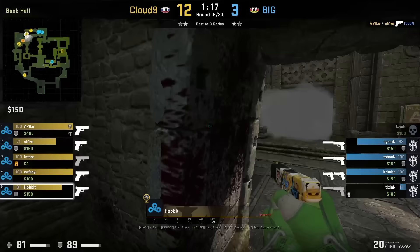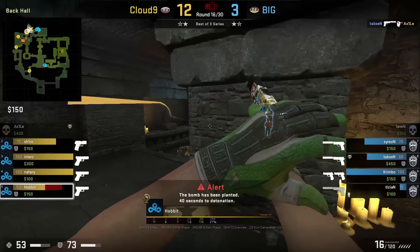If you watch Cloud9 on their T pistols, they'll always invest in decoys because they use them as fake flashes. As we see here, Hobbit throws the decoy and peeks with it — Taps took the bait and looks away.